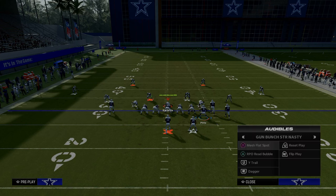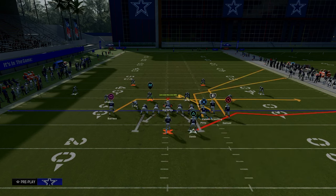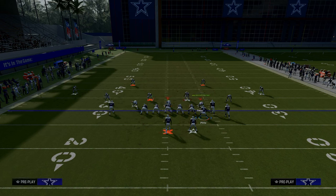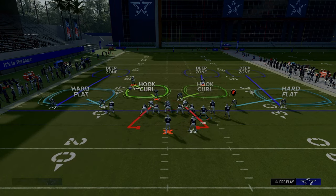The next play we're going over is mesh flat spot — this is your bunch side flood. We're going to put our tight end on a tight end apprentice corner route or a hot route master corner route, streak our slot receiver, and you can snap the ball like that. Or if you want extra protection, you can block your running back and drag your solo receiver. A lot of the time, this defender is going to be on a hook curl, which means the next guy has to be on a middle third.